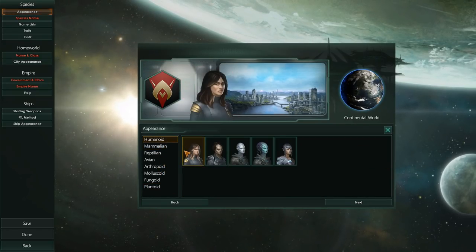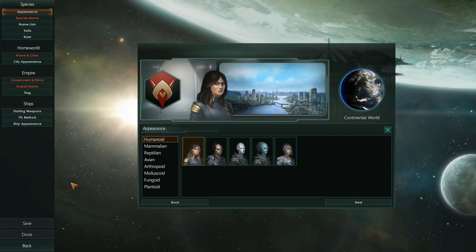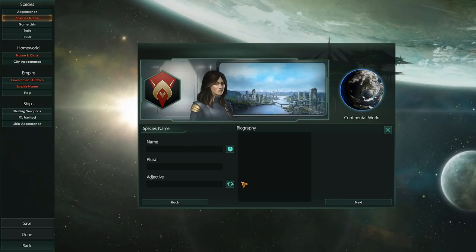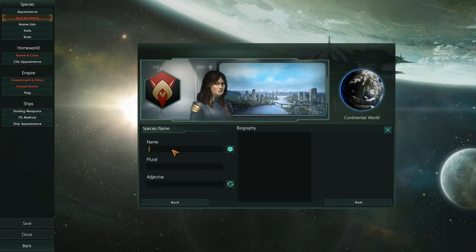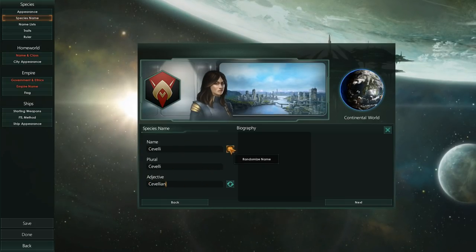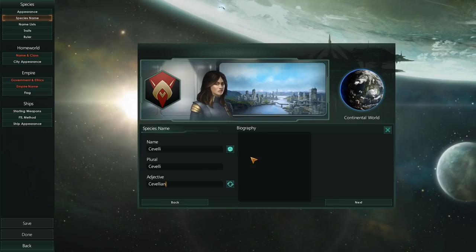But we've got the standard humanoids, the mammals, etc. For the sake of consistency, let's pick a human and move on. We have our species name — arguably one of the more important things that you can do. You can write your name in here, what the plural of that name is, and what the adjective is. Of course, you can just roll and it will randomize, or we can even generate an adjective.